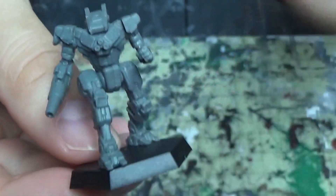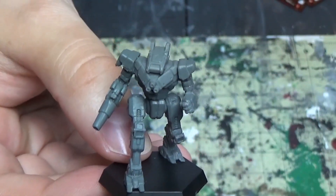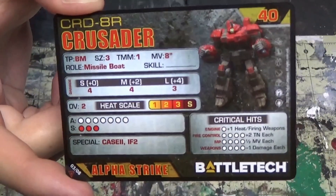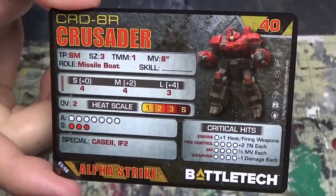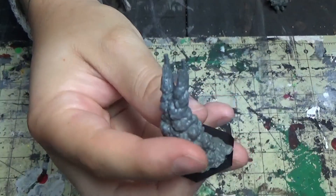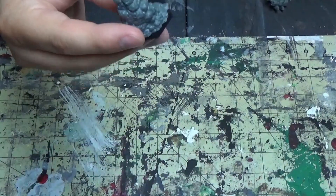It's a cool concept. There are some other mechs with rear-facing weapons — I know there's a Mad Cat that has missile launchers. Now, here's the real pick of the box: the Crusader. Again, another mech we've already had. But the plume — so beautiful. The jump jets. This is what you're getting the box for.